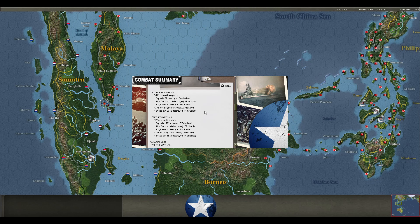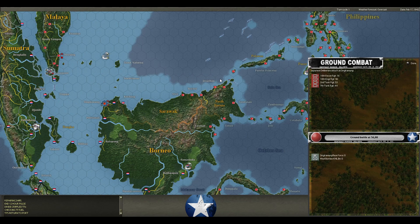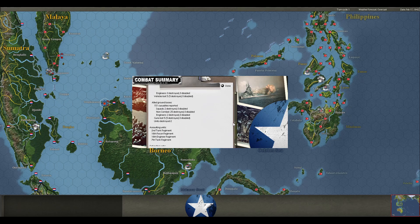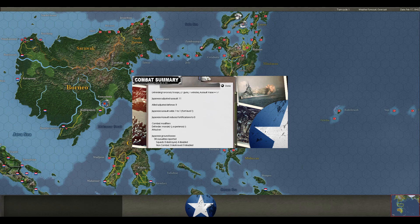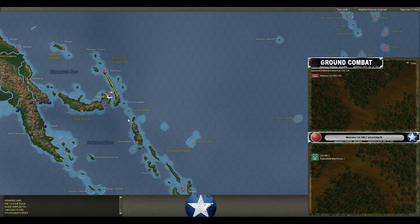I take 1,284 casualties — I lose 117 squads with 57 disabled, 6 engineers with 23 disabled, 21 guns with 22 disabled, and 1 vehicle with 14 disabled. He's still moving even more troops in here. Attack at Tsingkoua — and naturally he does take it. Deliberate attack at Samarinda — probably will take this as well, but he doesn't; he gets really screwed on the adjusted. He actually doesn't take many casualties. He chased me into the jungle at Rabaul.